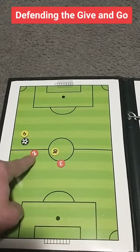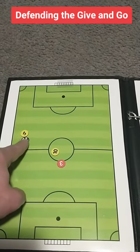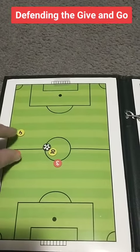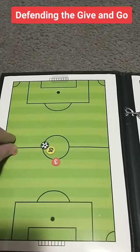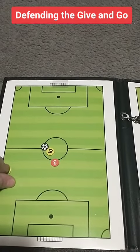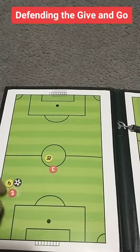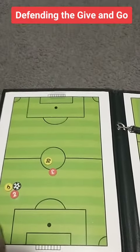So how do we do that? Well, the secret is this. After that ball is played, number 2 needs to focus on number 9 and they need to follow number 9 and stay with them, because if they stay with them, the give and go is essentially cancelled.